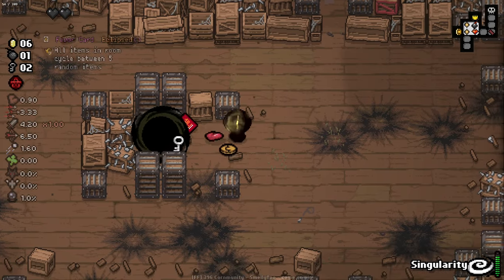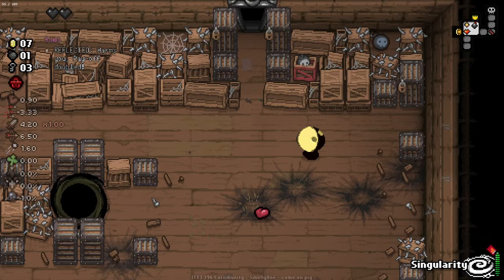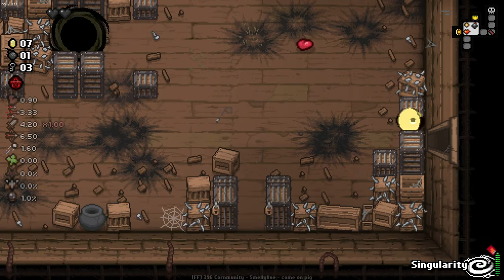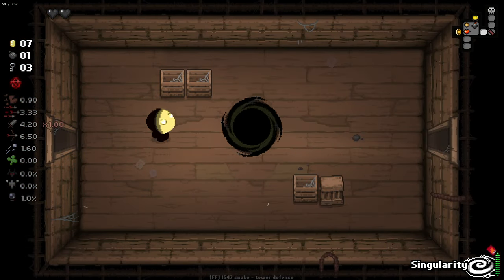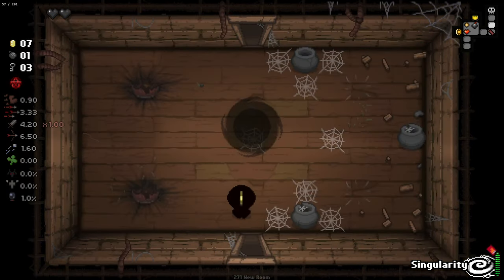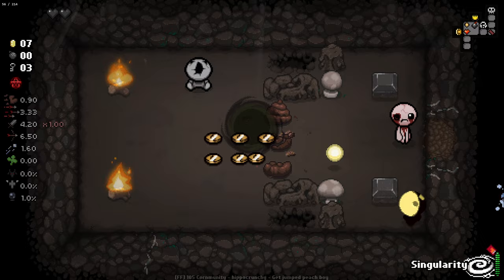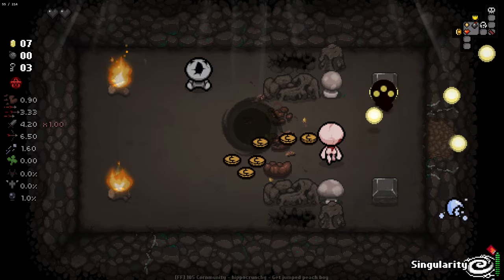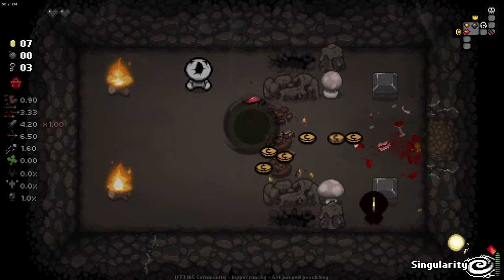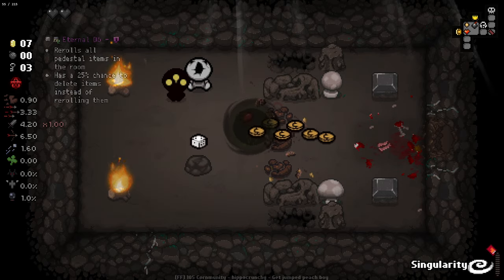All items in the room cycle between five random items - oh my god, that's so good! Now we need to find the secret room really quick. I'm going to gamble on it being right here. There you go! So now we can pop Singularity and see what item we get. This is also a really good room for us because that's a lot of pennies. Let's pop Singularity down here - and we got the Eternal D6.